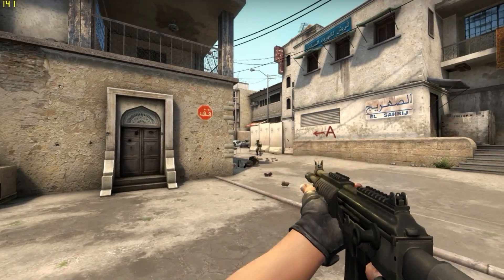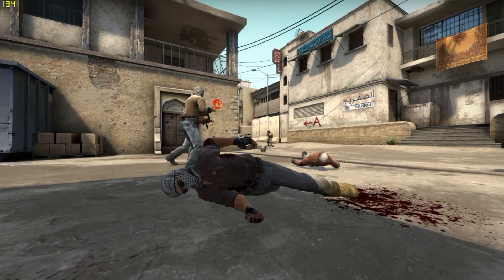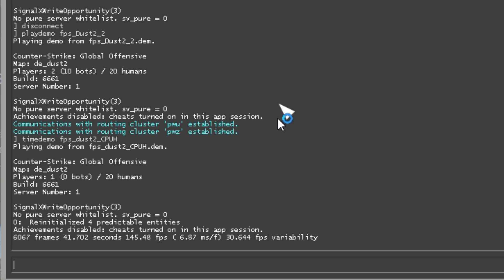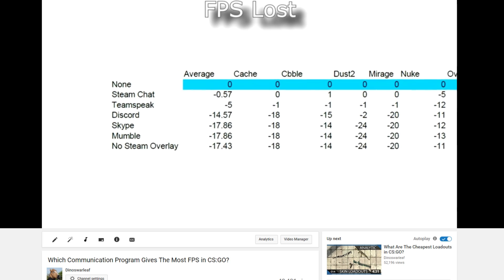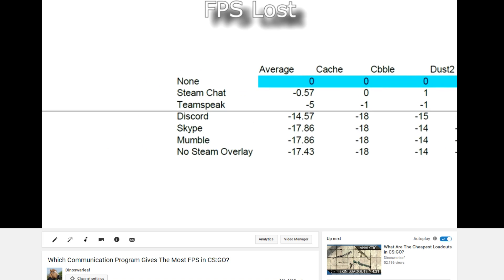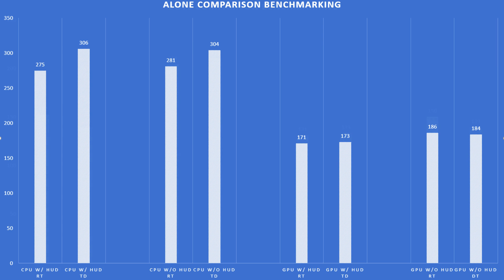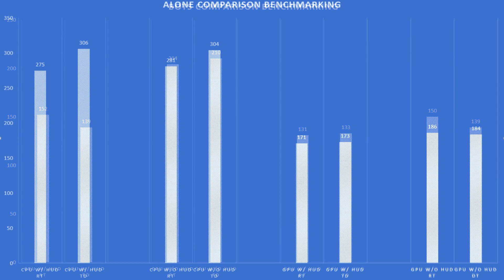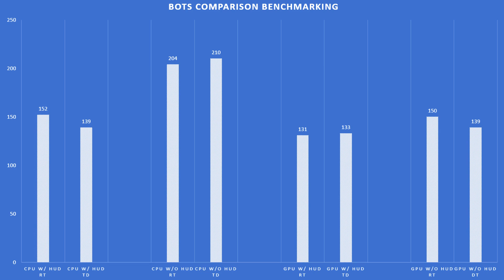Additionally, I took advantage of these benchmarks to check the accuracy of the timedemo command. All you have to do is record a demo, then type timedemo followed by the demo name. It speeds through it and will give an average FPS at the end. This is really good at testing variables, as it will return the same movement every time. From what I tested, it seemed to be pretty accurate — good at showing change and pretty good at showing FPS, but it can be off by a decent amount. I would say it's better to use Fraps, but the timedemo command will still give you a good idea.